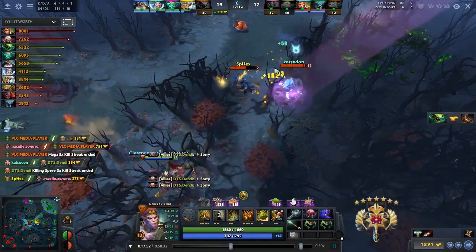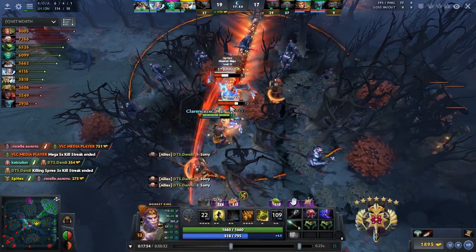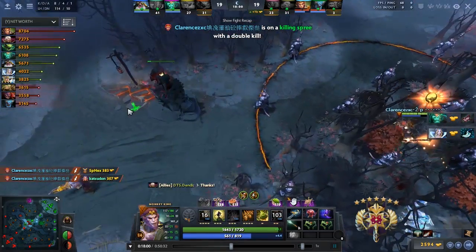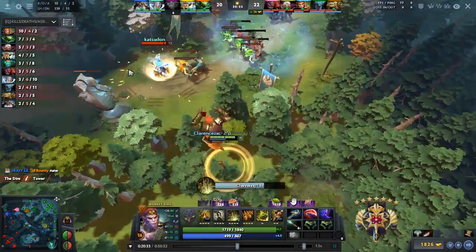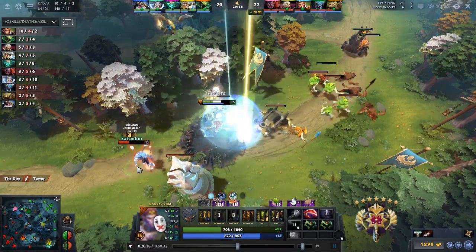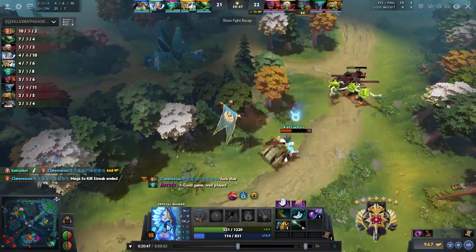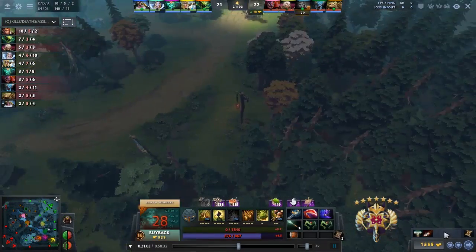Straight after this, he sees the two supports are diving mid lane. He casts his ulti and stunning at the start is really good, because these two heroes have very good crowd control. Wukong's Command gets to maximize the damage. CM is after teleporting bottom, and Monkey is going to try and kill her. He ends up jumping in on CM — Skywrath was waiting behind and CM even has her ulti. Monkey King was timing his stun to cancel CM's ult, which is pretty much the right thing to do since she gets so much armor from her ult.